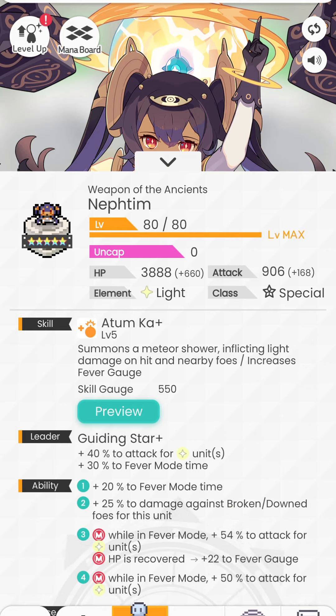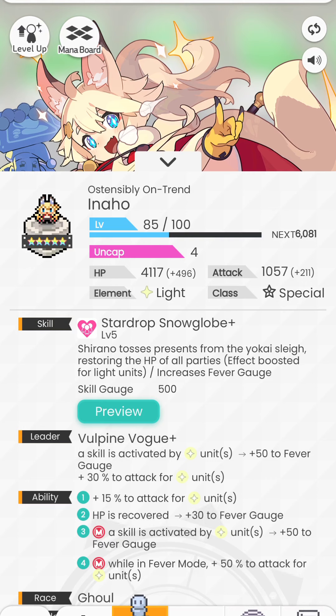It is simply not possible to just use a lot of recovery skills — it is not enough. You need Neftim. Ability number two adds 25% to damage against broken or down foes. During a fever, you have a chance to down the boss via normal attacks, skills, or even summon multi-bombs. When the boss is down, he takes 1.5 times damage, which is where the bulk of our DPS comes from. And her main ability number three: while in fever mode, you add 54% to attack for light units. Also, whenever you recover HP, you add another 22 to the fever gauge — very similar to what Christmas in a Hole can do.